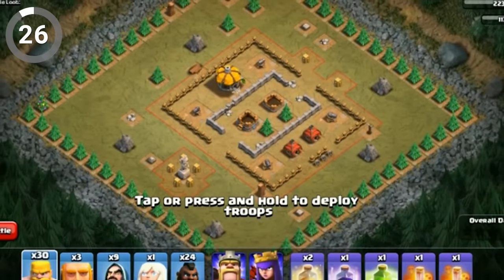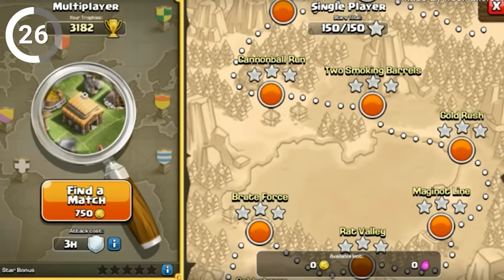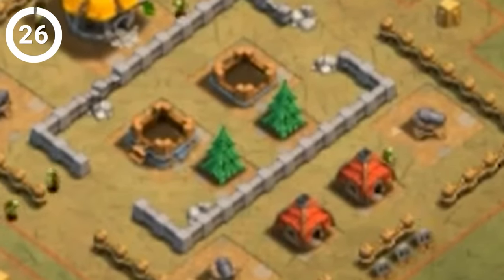Clash of Clans still has the first-ever Christmas tree model that was launched in 2012. It's one of the rarest obstacles in the game. And while you can't get it for your base, you can see it in a goblin base. Open the Gold Rush level and zoom into the upper left corner to locate this nostalgia-inducing tree.